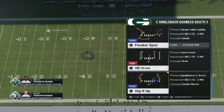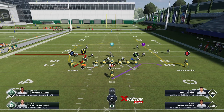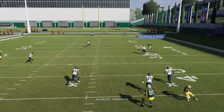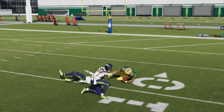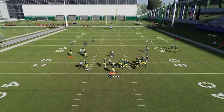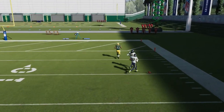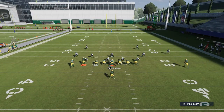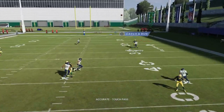This is the double south — these are all cover one man concepts. The B-route you can do the same trick: smart route it to make that route come at a much wider angle and he runs right past the defender. Even with a non-Davante Adams receiver running this route it's still very explosive. When I don't smart route it, he doesn't quite get that release. Smart routing is obviously a better way to go, especially against cover one man because the cornerback is so far off.